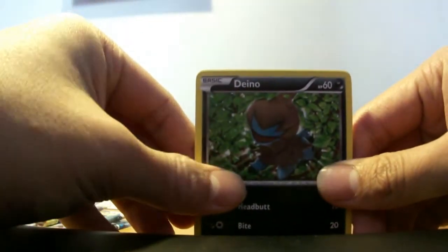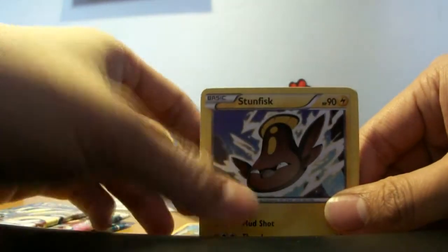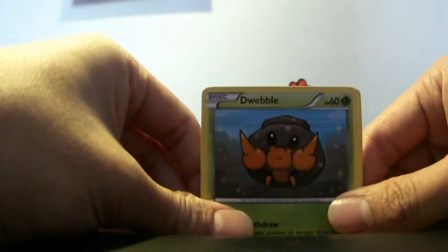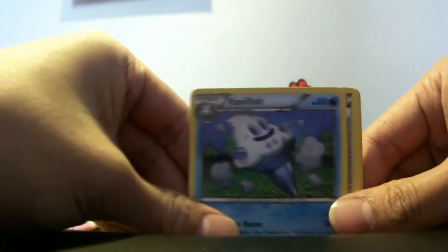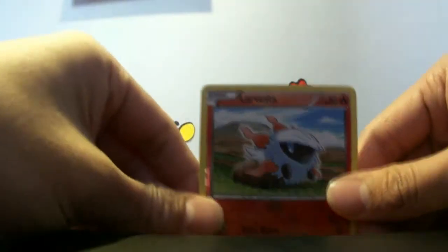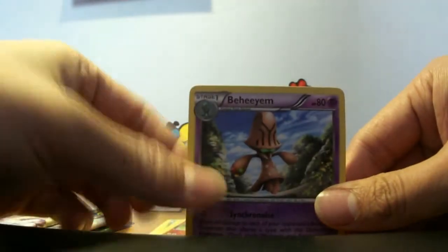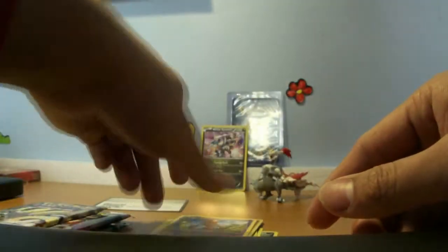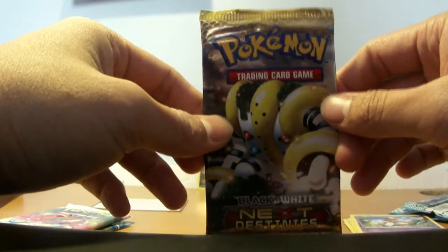So let's start it. Trubbish, Stunfisk, Dwebble, Frillish, Vanillish, N, Stunfisk, Larvesta Reverse, and a holo Rare. So nothing I don't have there apart from that Larvesta Reverse. Next Destinies pack.